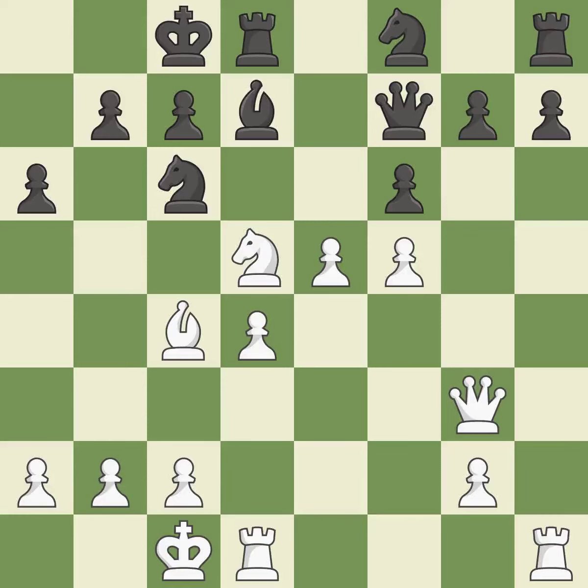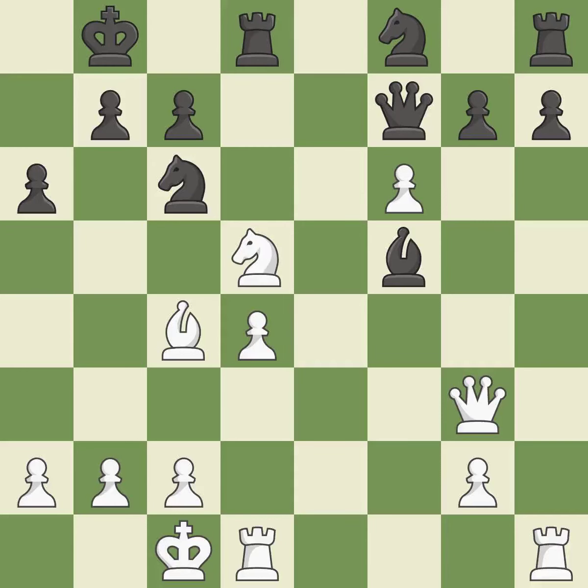This defends the attacked knight. This is the only good move. This threatens to reveal an attack on a queen while also checking the king — it is a great move. This prevents the adversary from checking the king and revealing an attack on a queen at the same time — it is ideal. This misses an opportunity to defend a pawn that was under attack, allowing the opponent to reveal an attack on a knight — it is an inaccuracy.